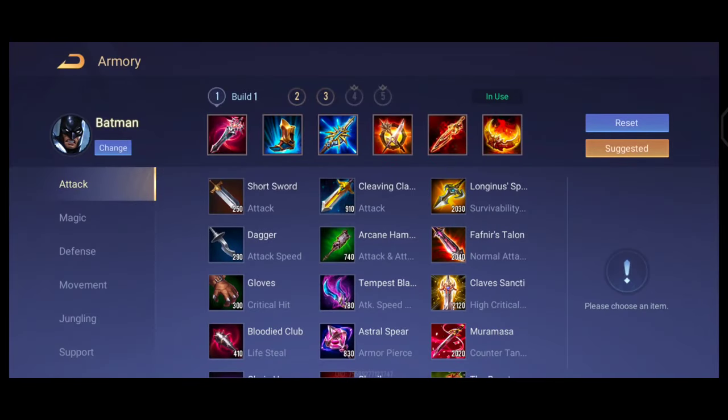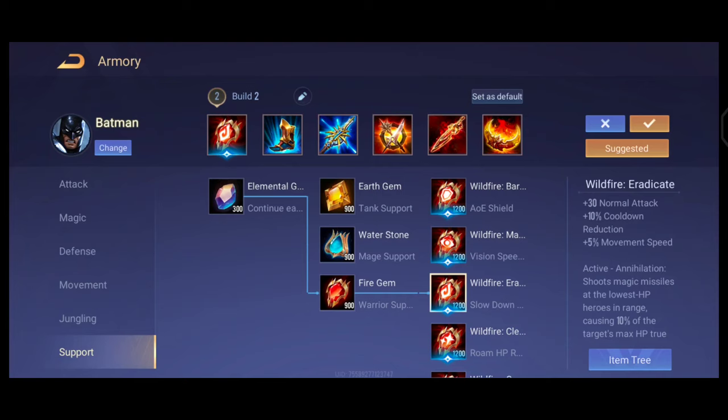This is the common build used for Batman in the jungle — a full AD build. Building him tanky would be a waste because he is an assassin best suited for killing squishy heroes, not for sustain or taking damage. You can also go for Hermi's Select Show which increases movement speed when you exit a battle, and Rank Breaker also increases movement speed so you can reach enemies faster. This is the most common build when he is played as a support — his jungle item is simply swapped with the warrior support item, the Eradicate.